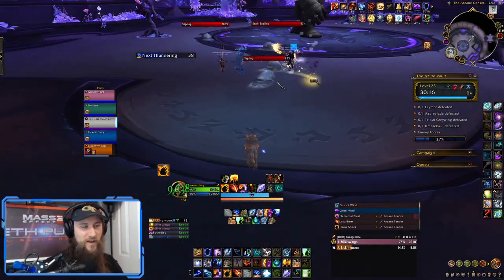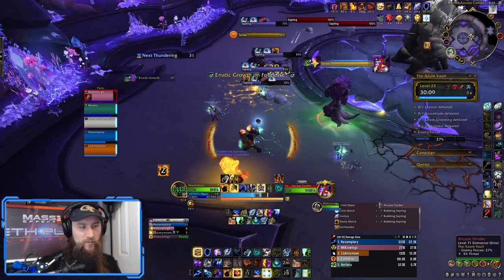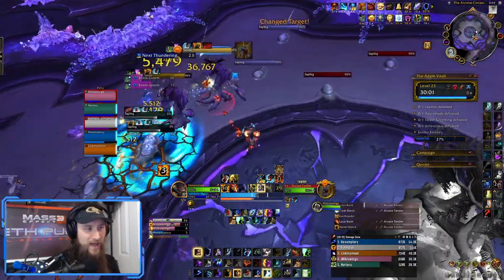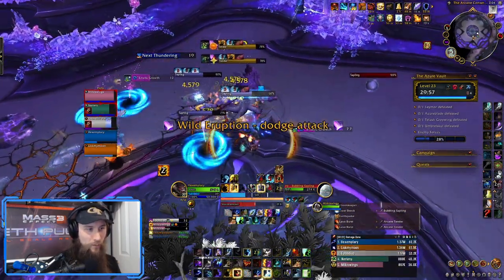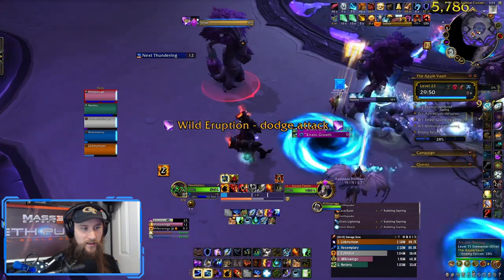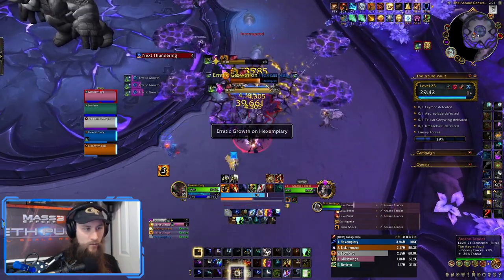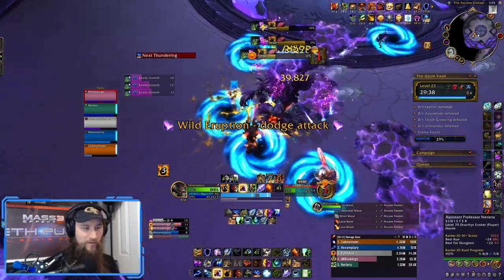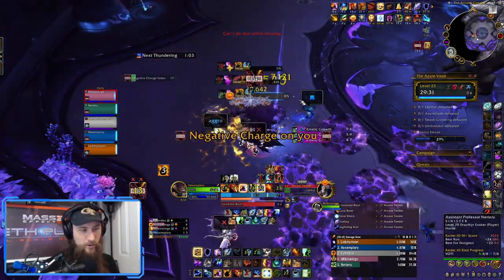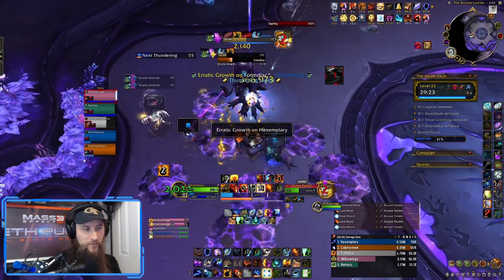Here we are in Azure Vault. I'm not sure this is necessarily the best build to take in here, but I've been experimenting with it everywhere. This room is one of the most difficult to keep damage up on because of how much movement the trees are forcing — they constantly put down puddles, and when adds die they explode. So there's a lot of movement. Because of Ice Fury and the ability to get more casts on the move, it's made it a lot easier to keep your damage up while moving. Earthquakes are going to be a lot less useful here because mobs are constantly being moved out of them, so Elemental Blast and Ice Fury charges allow you to do more damage on the move.